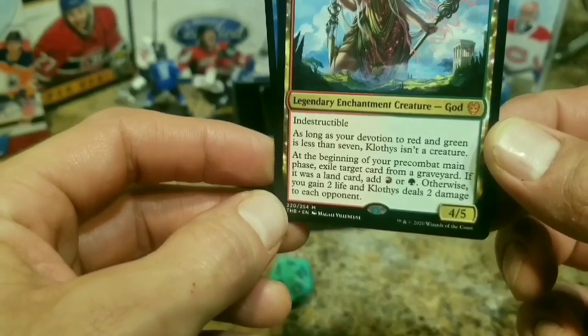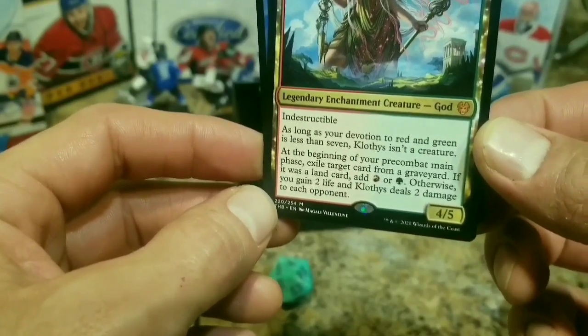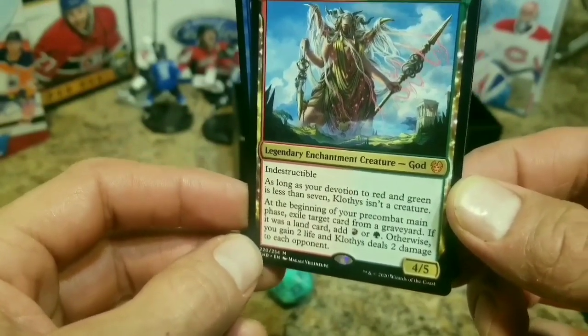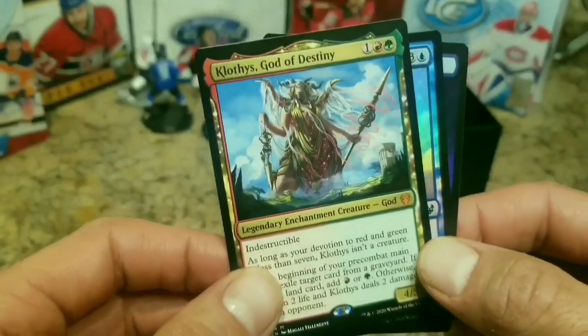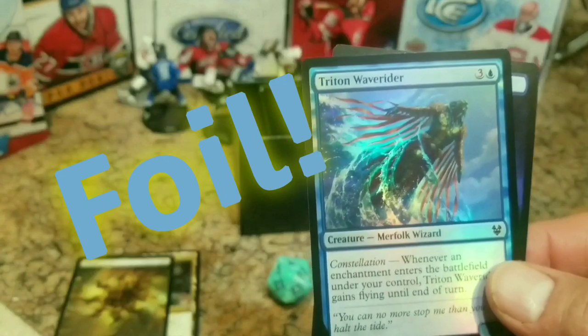As long as your devotion to red and green is less than seven, Klothys isn't a creature. At the beginning of your pre-combat main phase, exile target card from the graveyard. If it was a land card, add fire or land mana. Otherwise you gain two life and Klothys deals two damage to each opponent. That's pretty intense. I'd have to reread that to fully understand. That's awesome.